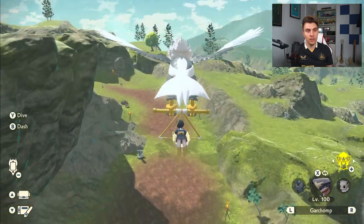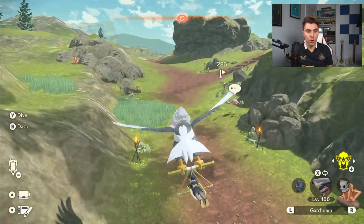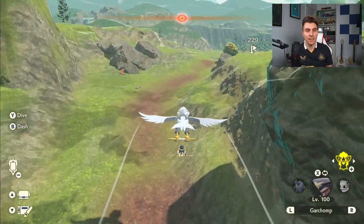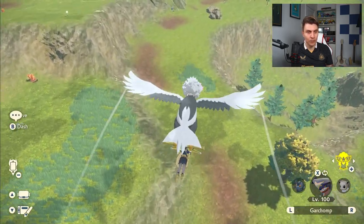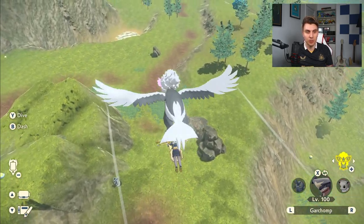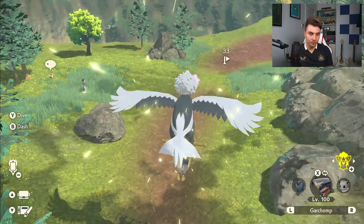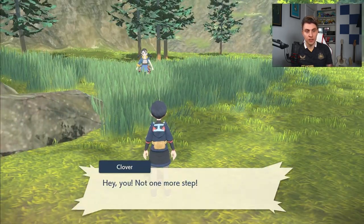It's always worth checking the other locations because you can get multiples of the sisters in the same run. There's an alpha Geodude nearby — just ignore that for now, we're not after alphas at the moment. Head to the second location — no sister there this time, as confirmed by the absence of speech bubbles. Then make your way down to the third area, and there's the third sister with the speech bubble popping up. That's two sisters this run, then we start again.